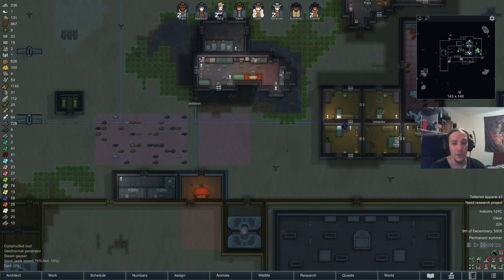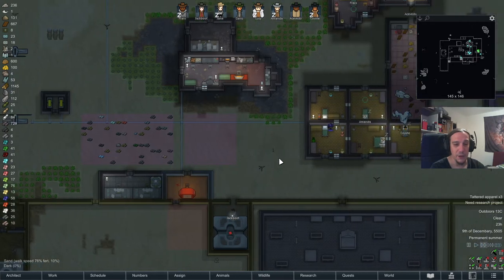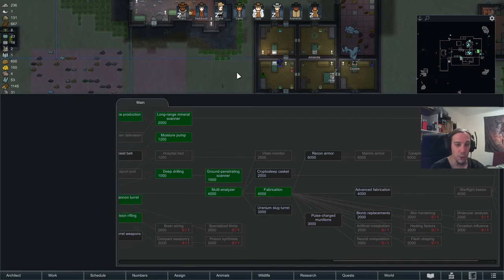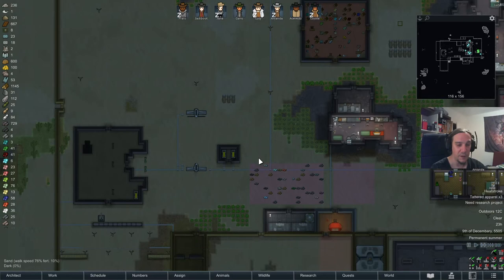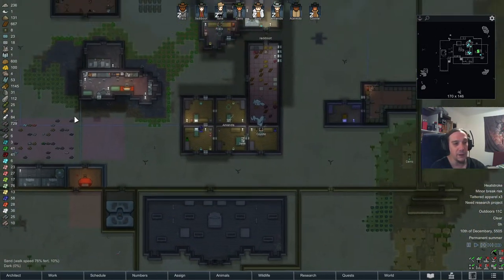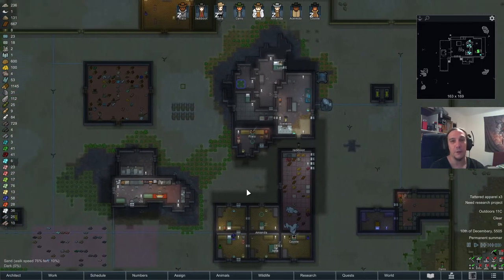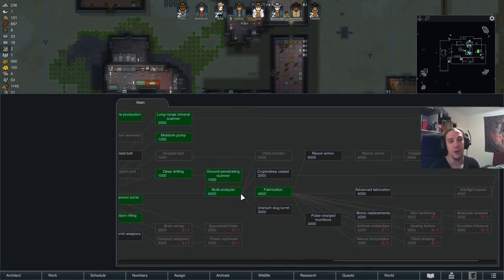Hi, welcome to episode 31 of my Extreme Desert playthrough. I am Iken and today we're going to get closer to the stars. I'm going to work through the research I want to pick up for the next few episodes, expand this little base a bit more, earn some money, and search for more steel because we're really starving and hungry for steel. If you like this series, drop the channel a subscription so you won't miss any future content.